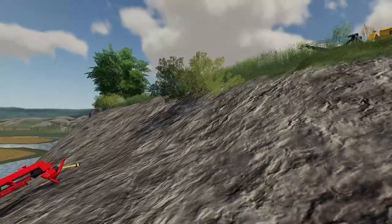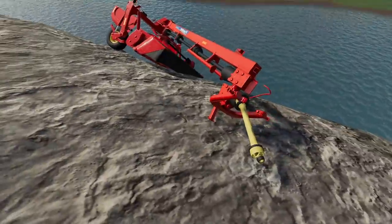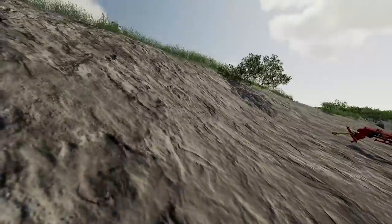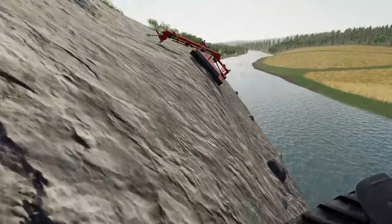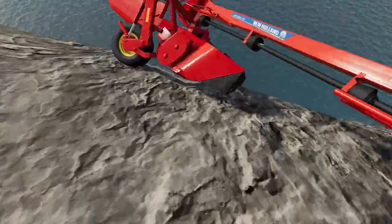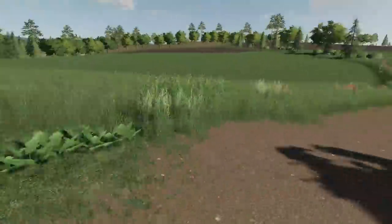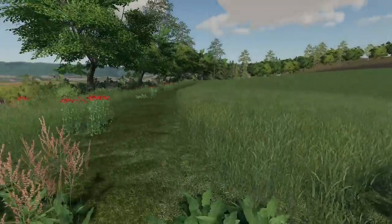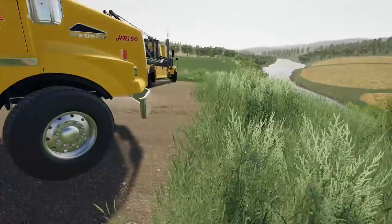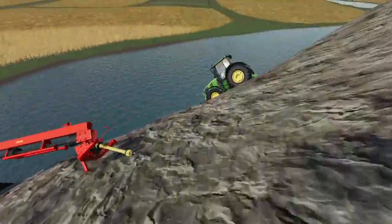The ledge isn't too bad right where I'm standing. We got a mower that's detached hanging literally by a thread, and then here's the John Deere — the rock just caught the edge of the tire and this is dragging too. It's barely hanging on. It's starting to make sense — he was going around the field mowing, came through here, swung to the right not knowing the ledge was there, the grass is overgrown, and he slid in.